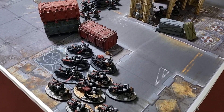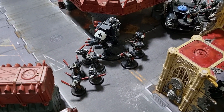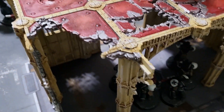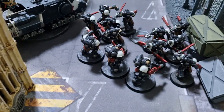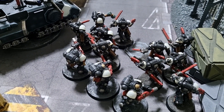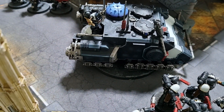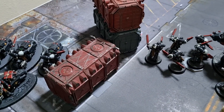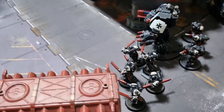On the Templars' end of the board, the bike squadrons are at the back with the Bike Chaplain. In the middle we have the Dreadnought with a squad of Assault Intercessors and Eradicators in the ruins. Standard Intercessors are holding the middle objective, and two more Assault Intercessor squads and Eradicators are huddled around another objective. The Impulsor with Helbrecht, Emperor's Champion, and Bladeguard Veterans is just around the corner.